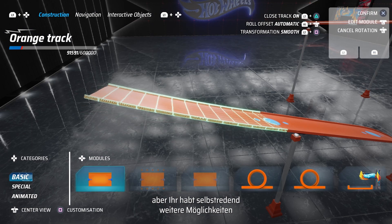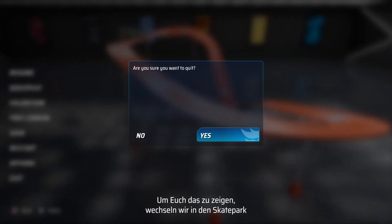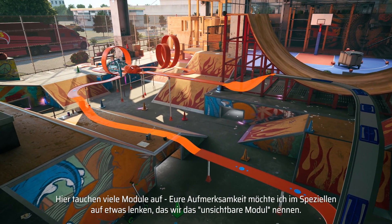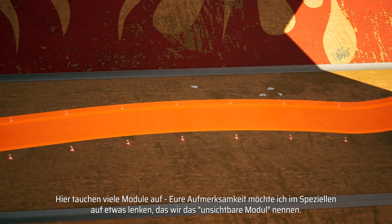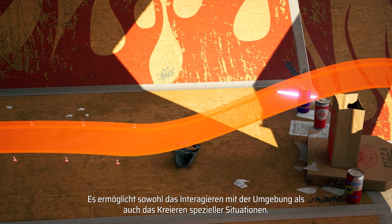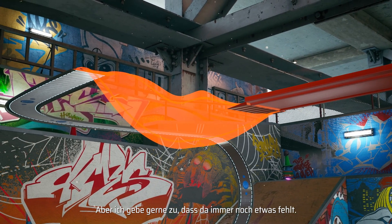But this is not the only way in which you can build a truck in this game. To show you more, I'd like to go to the skate park, one of the many environments available in the game, where I created a truck a little bit more complex than before. There are many modules here, but I would like to draw your attention to what we call the invisible module. This is very important because it allows you to interact with the environment — you can go on the terrain with your truck — and to create special situations such as jumps.